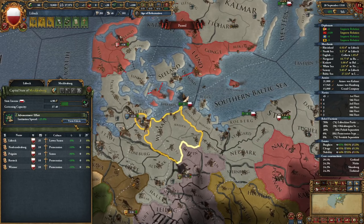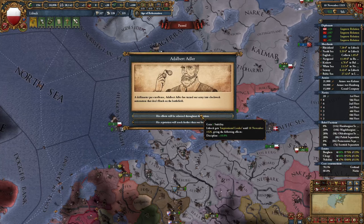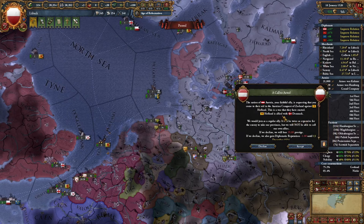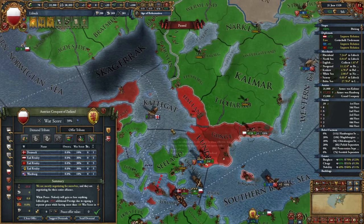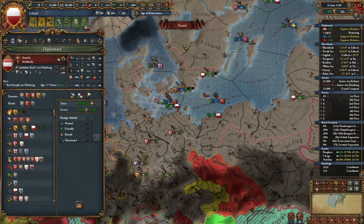A nice event gives 10% discipline for 6 years and plus 1 stability. Austria is attacking Holland, and Holland is allied with Denmark whose truce was about to expire — so I have to accept Austria's call. Let's just white-peace these boys since I can't even break Denmark's alliance with France. This is a very useless war for me. I did lose a bit of trust with Austria but I still have 90 trust, so no problem.